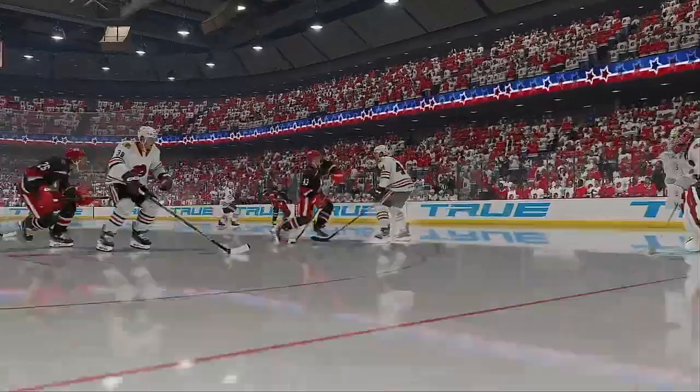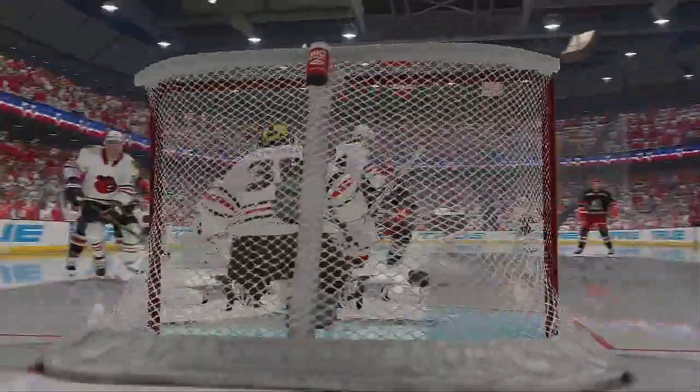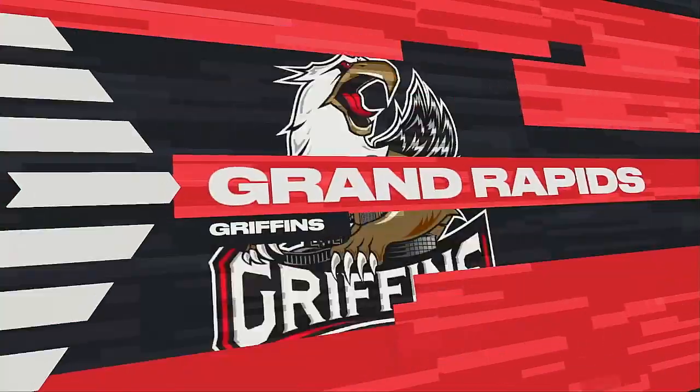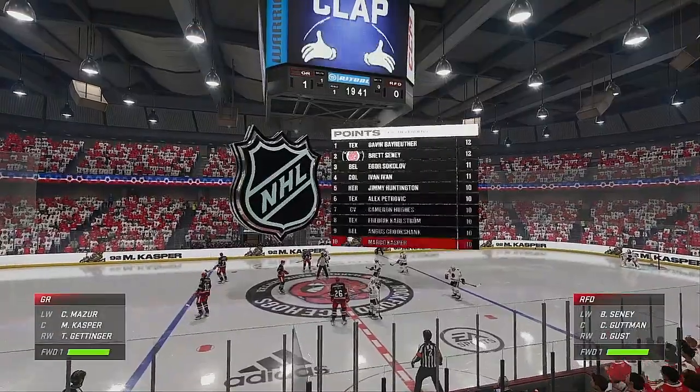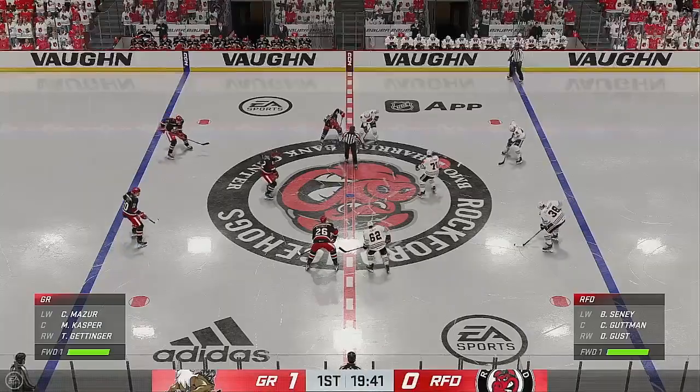This is just a perfect screen. The goaltender can't find the puck because the screen is looking back and finding a way to take away his eyes. Does a great job, and the puck goes in. Grand Rapids has opened up the scoring in this one, and it didn't take long — just seconds into this one.